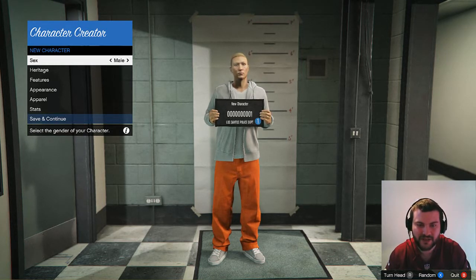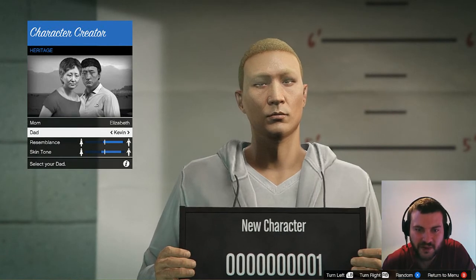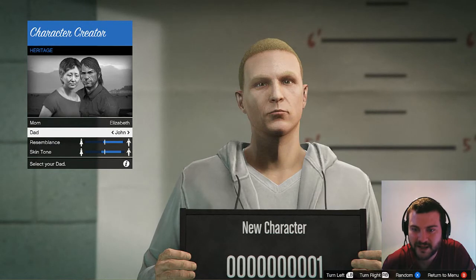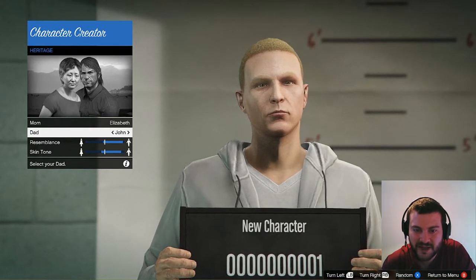This is what I've done for mine, so this is where you start. You choose the sex - male or female - I chose the male one, and then you can go for the heritage, mainly the race. After playing a little bit with different characters, I picked this one.